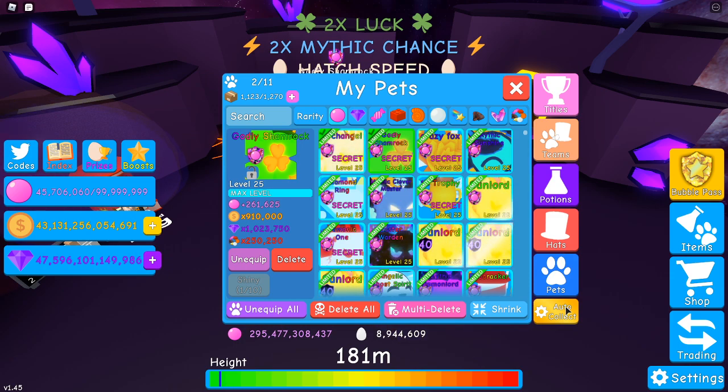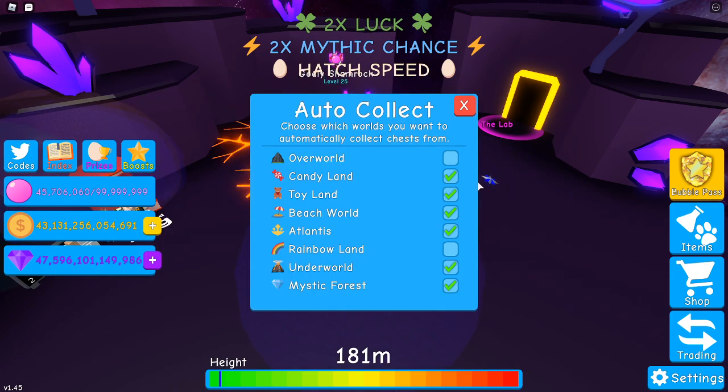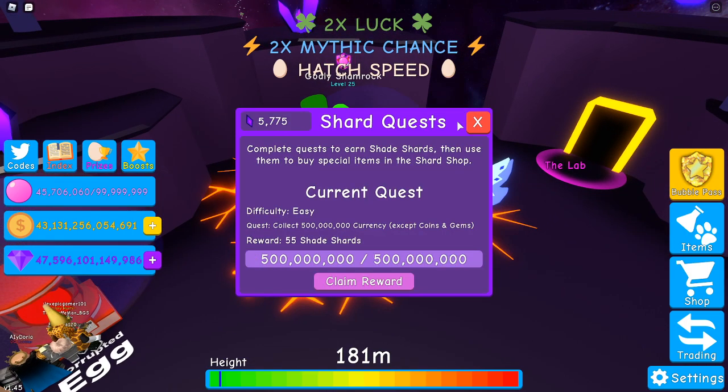Go to your auto collect — you might not have auto collect, maybe you have auto click. I recommend having overworld and one of these unchecked, because there's a quest which is collect a certain amount from a world, and one that's collect a certain amount from the overworld. So you want to have the overworld and maybe rainbow land unticked. Remember to turn the overworld on every now and again to get some more gems, but I've got enough gems to last me forever. So we turn on rainbow land and now I should have done the quest.